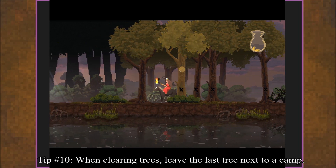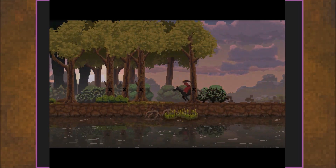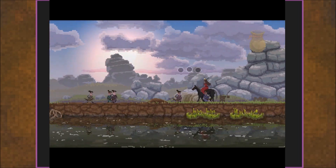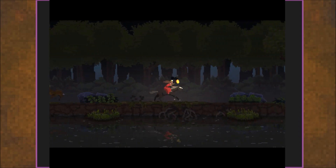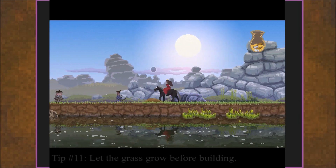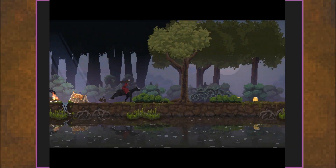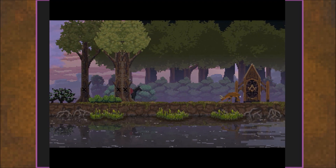When clearing trees, leave the last tree next to a camp. I'll slow it down right there to show you how I had the last tree highlighted but I did not clear it. That's because if you leave the last two trees up next to a camp, the camp will stay there and you can keep recruiting people from that side. A lot of newer players will clear everything and build everything, but in this game you have to strategically not build things. Another example: I'm not building the walls yet because I want the grass to grow out further. This isn't just for aesthetic reasons — if you have land without grass on it, it doesn't do anything for your hunters. The rabbits won't appear and it's just going to be vacant land.